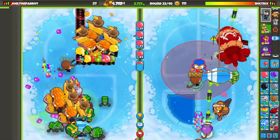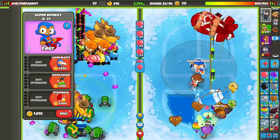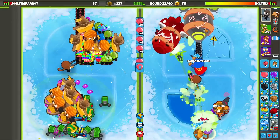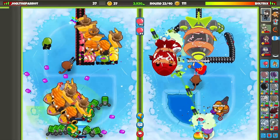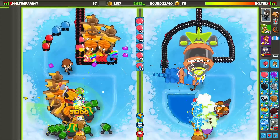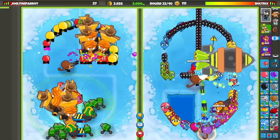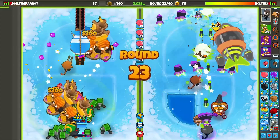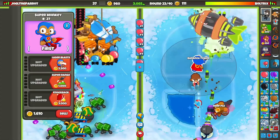Should we go for a Super Monkey? I feel like that's not a bad idea — let's do that because we'll go for the Knockback on that, which will actually help us with stalling. Fortified ZOMG, by the way — okay, that kind of sucks to see, but we can defend against this. We might need to go for a Rocket Storm or something. Tower Boost! We are absolutely vibing. Let's go for that Knockback once again.